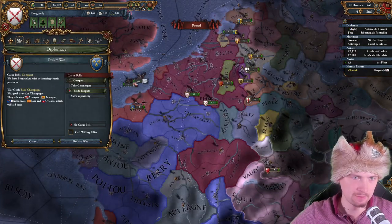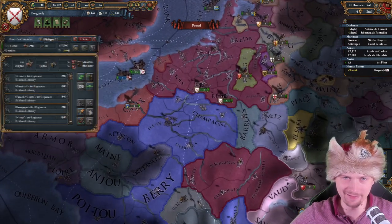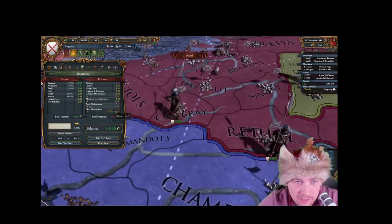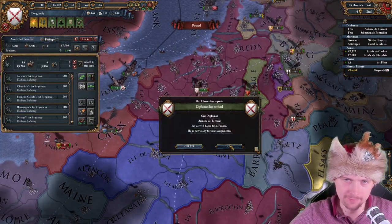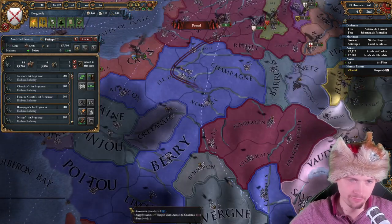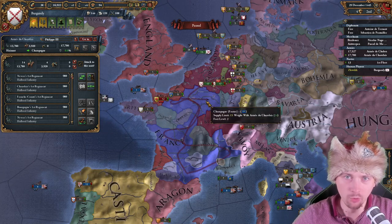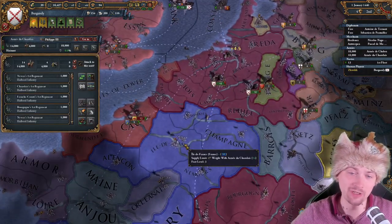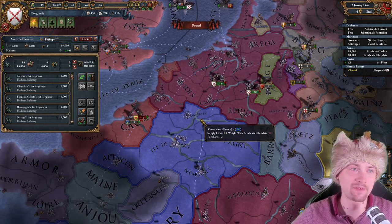I already have more mercs than I could recruit, so let's start building them up because I want to get ready, all in for the war against France. You don't see that you have a leader on the army unless you hover over it. Here I have a leader assigned to siege, and here's my ruler leader. Let's go declare on France — conquest of Champagne. Call the Pope? They will not join, but this is fine.